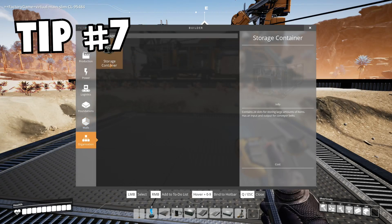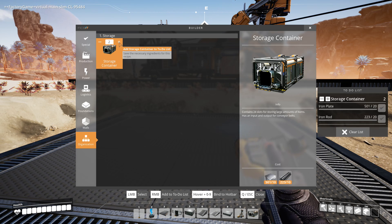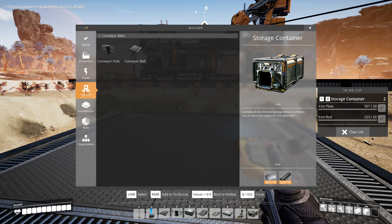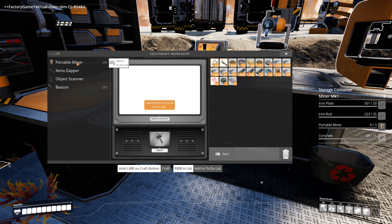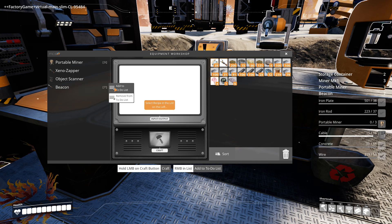Tip seven. When you're looking at items in your build menu, if you hold the mouse over the item and push a number, you'll find that item gets bound to that number in your quick bar. Tip eight. You can click the plus icon over an item in the build menu to add it to your quick build list. You can even do that in the workshop by right-clicking on an item and clicking 'add to list.' The list is a really helpful reminder of what you need to build when you plan to put down large chunks of factory all at once.